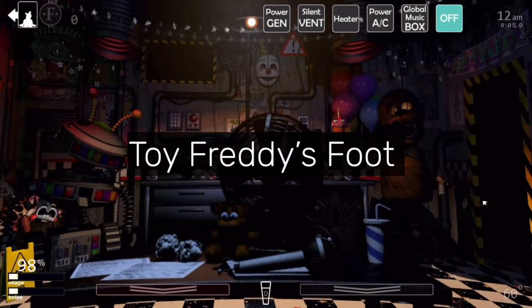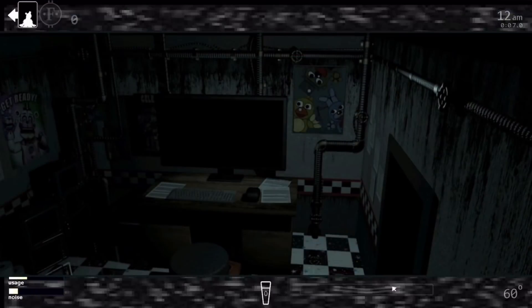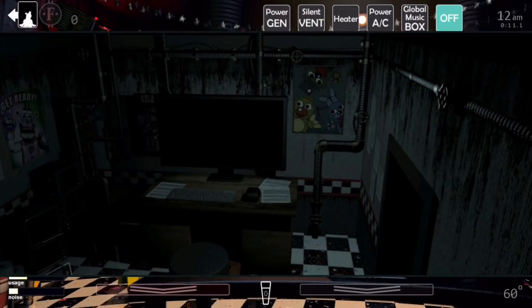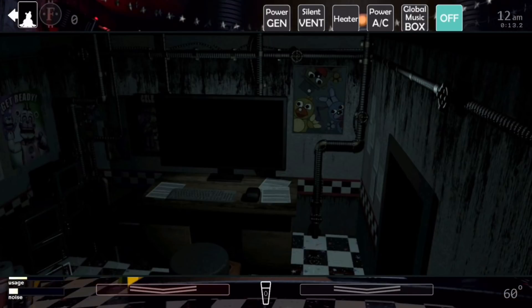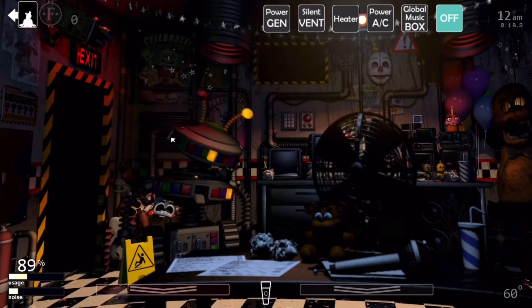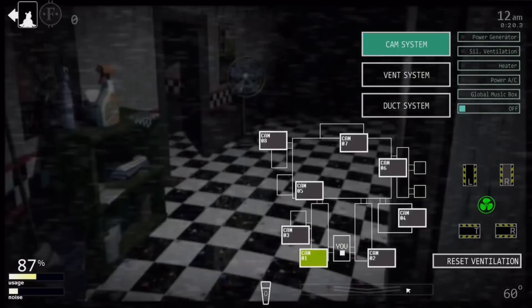Toy Freddy's Foot. In UCN, Toy Freddy's right foot will always appear in front of his stool, even when he isn't active. The only circumstance in which his foot will be there is if he gets a game over, although that could be because the stool itself is gone. This is most likely an error, and Scott just forgot to remove Toy Freddy's foot.